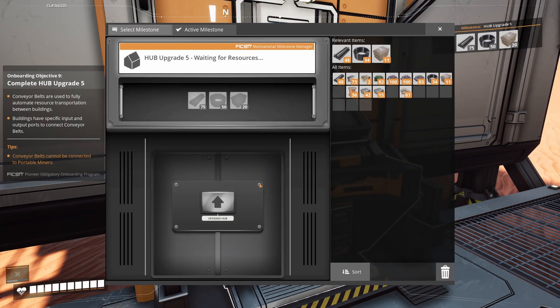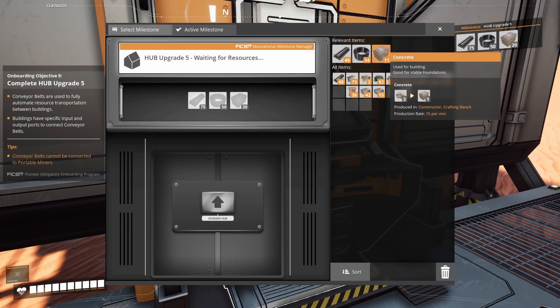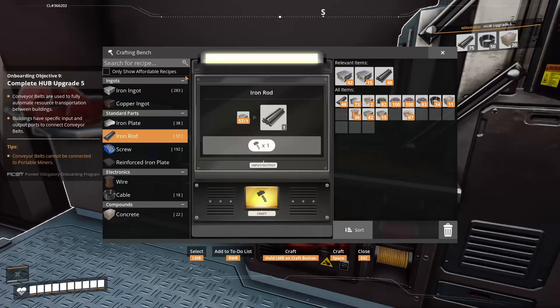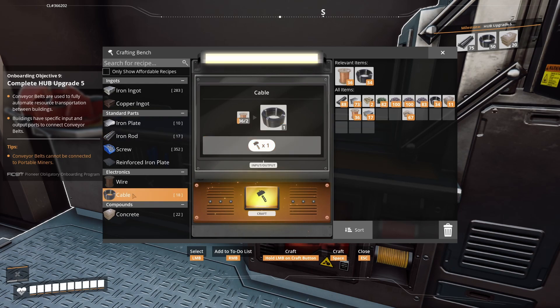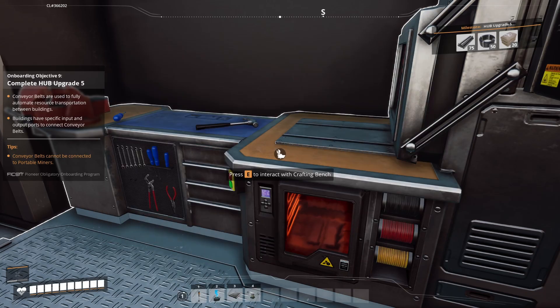So we have the limestone node right — we want to destroy the middle part of it with E. Press E just one time is enough, you don't have to press it many times. And then as soon as that's done we can start placing our portable miner. I made three again at the end of the last episode, so the portable miners are gonna start working and mining this limestone automatically.